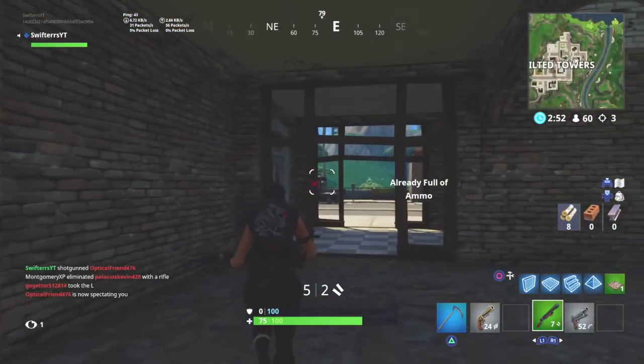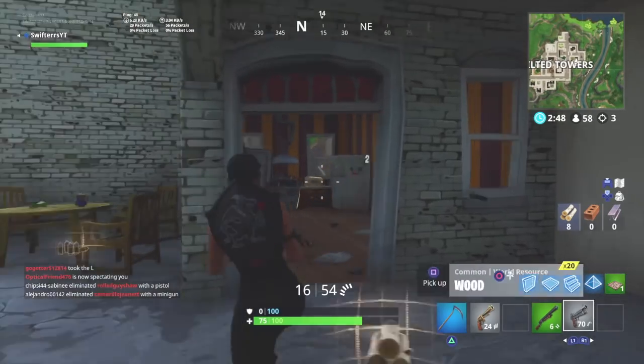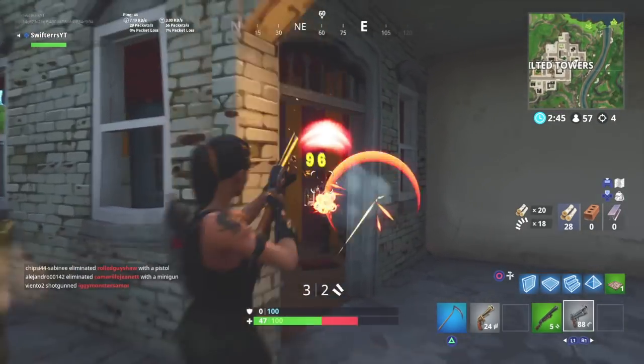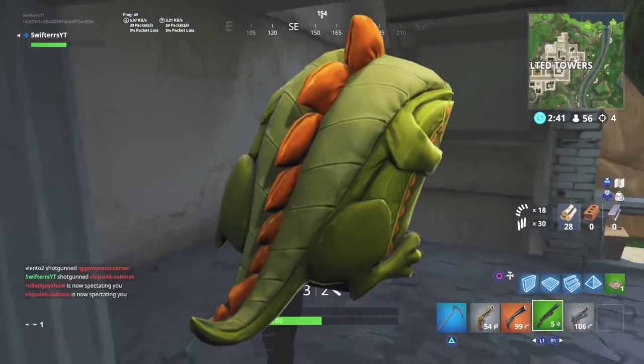I do want you guys to let me know down in the comment section below what your favorite back bling in the game to use is. For me, mine has got to be the Scaly — this is the Rex's back bling. I love this back bling.